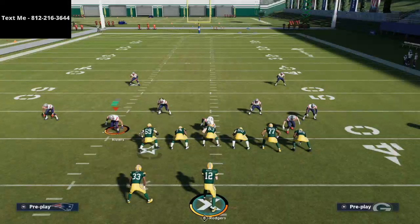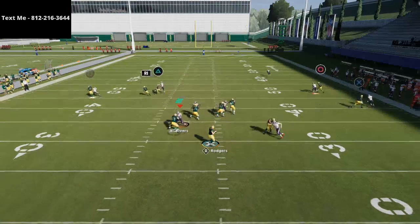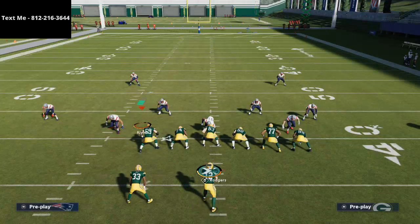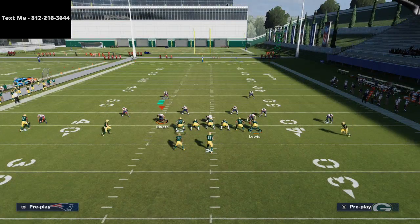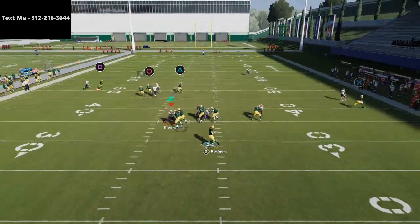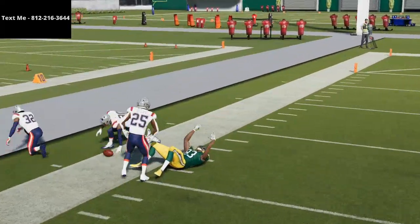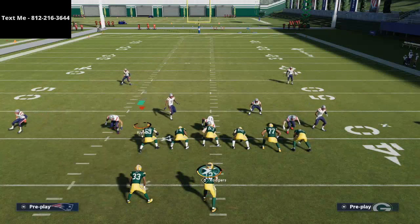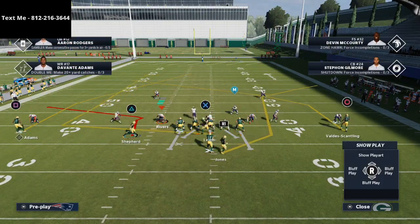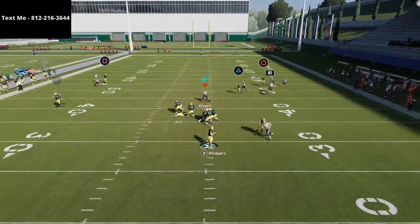So now you basically have three key routes that are going to beat man to man. They may not look open, but they're kind of open. This route to Valdez Scantling — you can actually motion him to the left side, and it will kind of cause a man switch and he will get open as well, as long as they take their safeties away. If you have a route technician or a good route running receiver going up against a bad corner, that route will beat man to man.